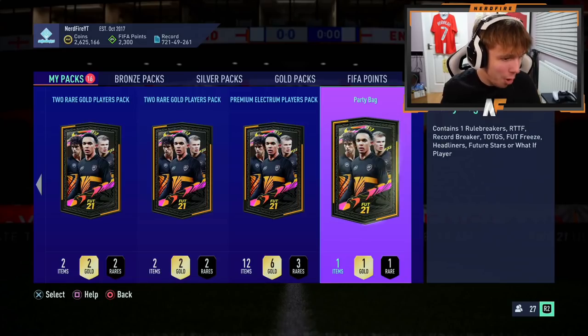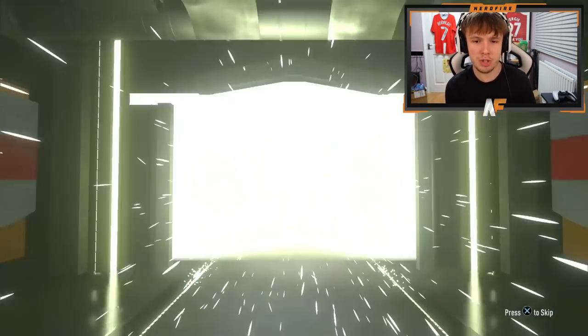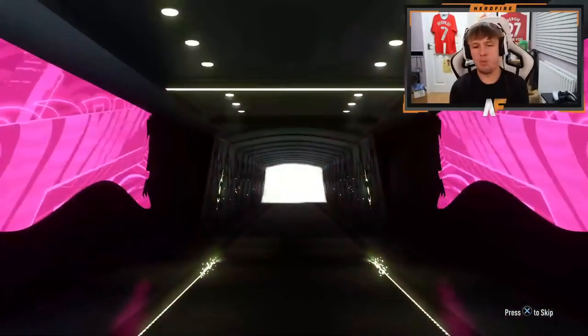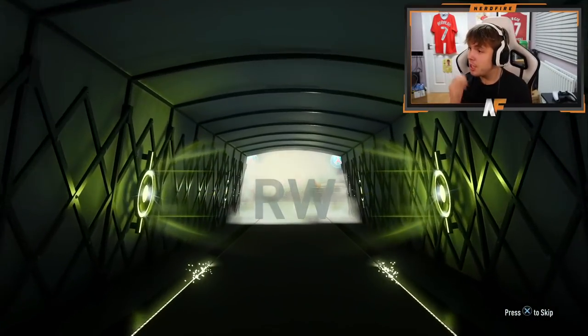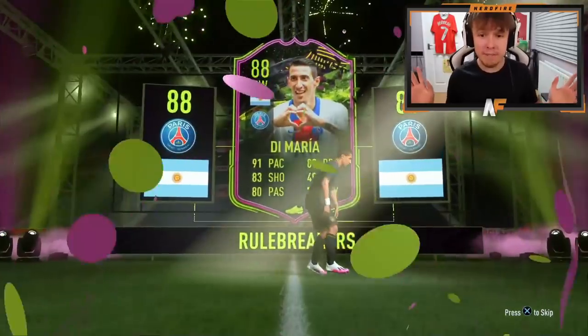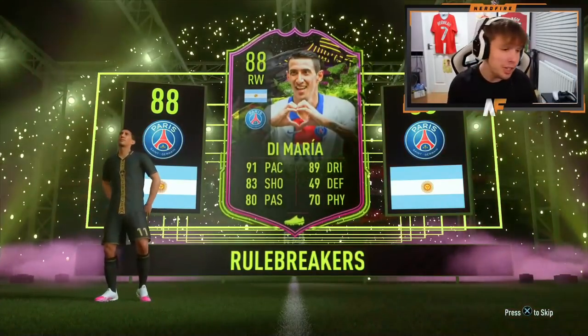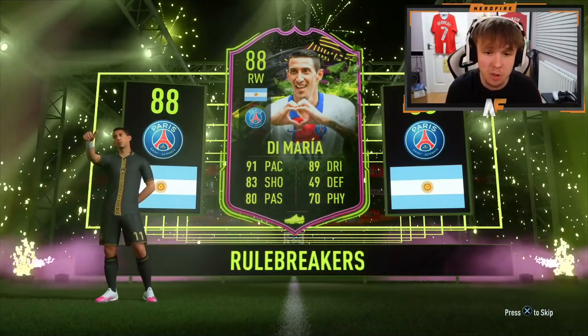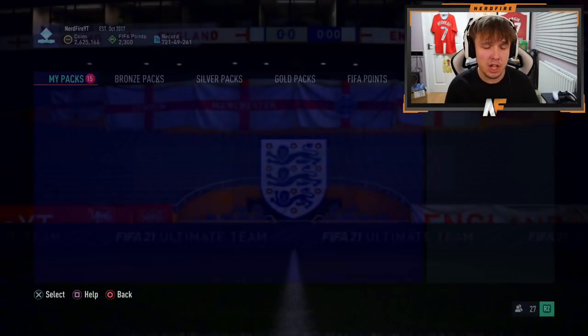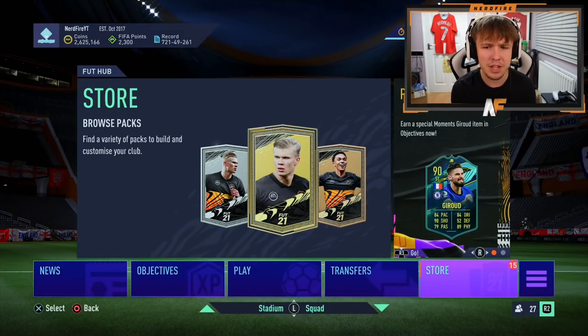We have got a party bag - no promo, but a party bag. Let's open them up and see what we get. Oh my, it's a Rule Breaker! It's Di Maria. I'll take that - that's actually not that bad. I thought it was a Campos. Di Maria, on the other hand, is a nice one to have in the club. 91 pace, 89 dribbling, 83 shooting, 80 passing. Whether I'll use it is another question, but for some objectives it's decent.